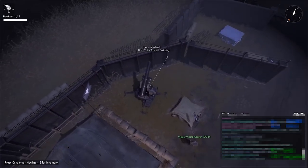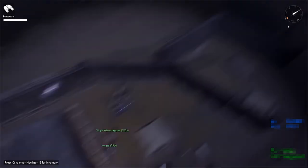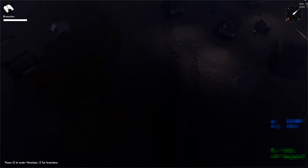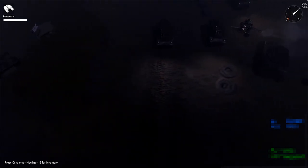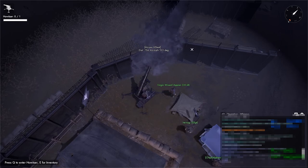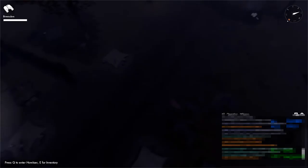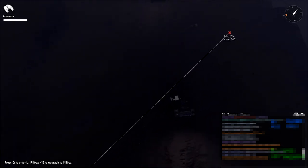Our counter — the hard counter to this particular strategy — is to use a howitzer. Because the FMG is so pivotal to the push, the howitzer using indirect fire is a great hard counter to the FMG. Now this strategy is mostly effective before HMGs get researched, because HMGs give power back to the infantry to counter those armored cars. But until that point, the only counter really is using a howitzer or grenade launchers to hit the FMG. And because that requires teamwork, it's not often used.